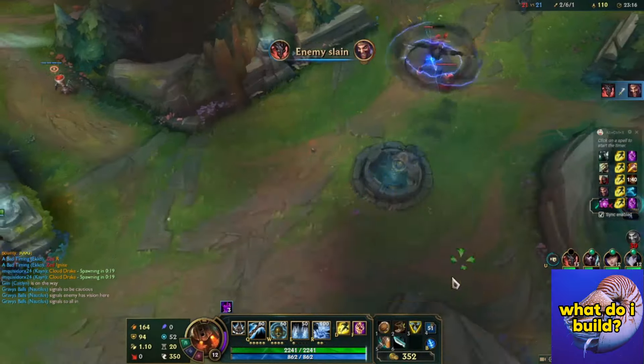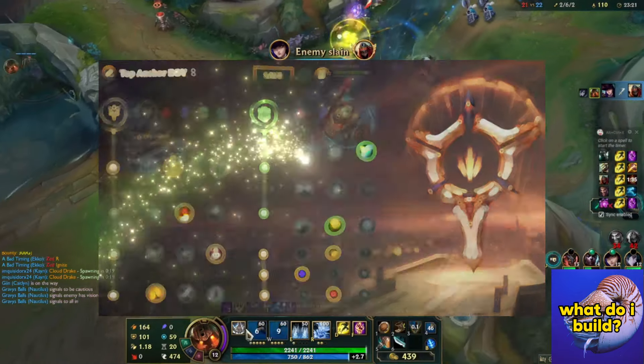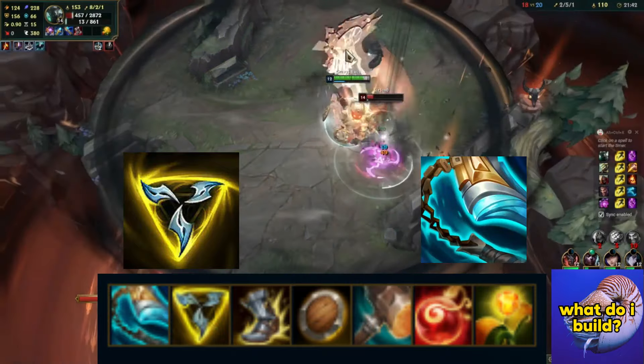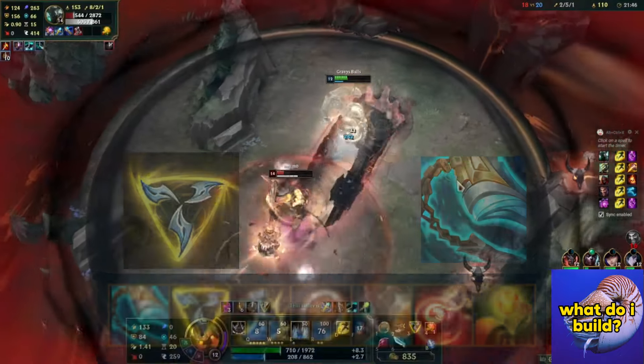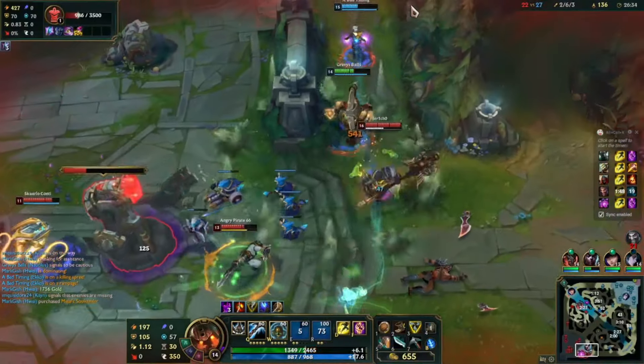Now you are asking: what do I build, what are the runes? This is very simple. You build Lethal Tempo so you can hit your enemies faster. For items, you do Trinity Force and Stridebreaker. You don't need any more items because the game is going to end early — because you are going to carry.